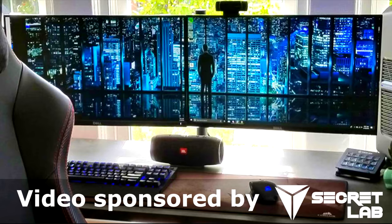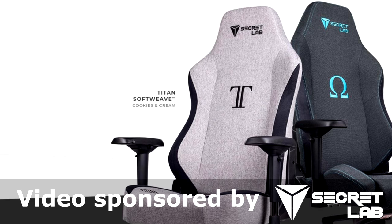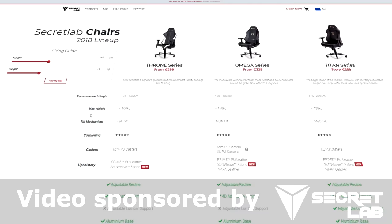Today's video is sponsored by Secret Lab. We all strive for the best possible gaming experience, but the importance of a good quality chair is often underestimated. Secret Lab produces some of the most comfortable and high quality gaming chairs you can get. So upgrade your commander chair today and fly in style and comfort — follow the link in the video description to their store, type in your height and weight, and it will tell you which chairs fit you for the best possible seating experience.